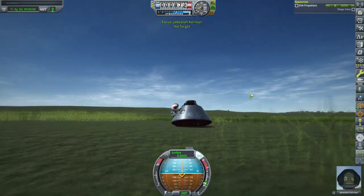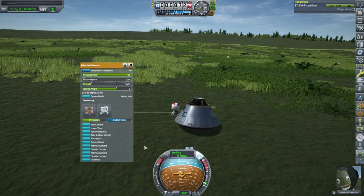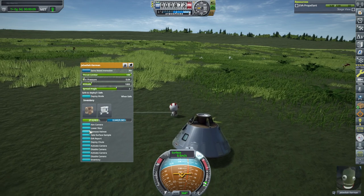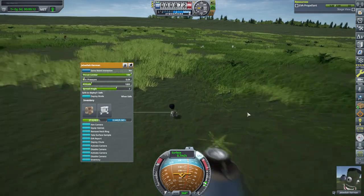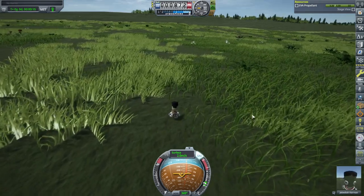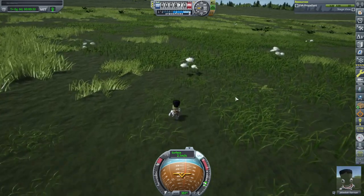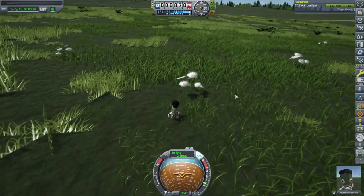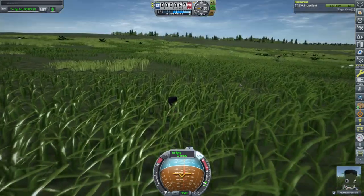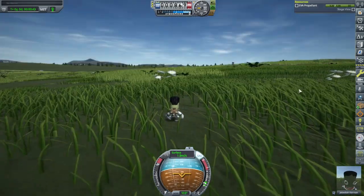The green green grass of Kerbin. EVA - he doesn't need his helmet or anything. Does the breathing sound persist if I remove the helmet? Yes, it does - Chatterer isn't that clever about it. Oh, those are flowers? I thought they were mushrooms. I was thinking of seeing whether he'd collide with those trees, but they're too far away.